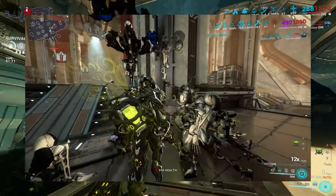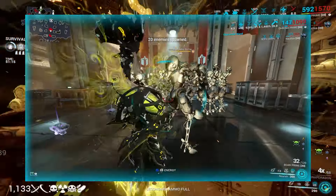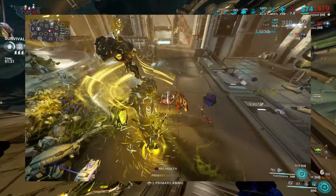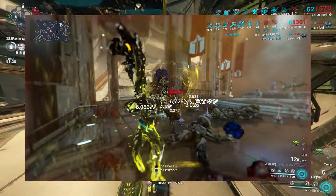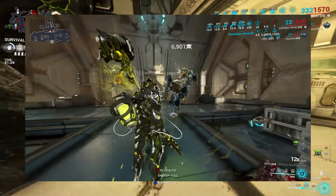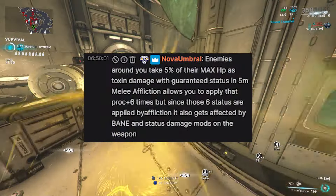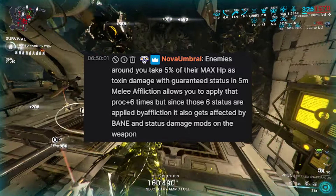However, there is a very specific interaction that this ability possesses, brought to light by Nova Umbral. Simply put, toxin Chroma's aura with a decent amount of range and a melee weapon that has really good lifted status effects allows you to run melee affliction and apply massive amounts of damage via melee affliction and the toxin aura. You run up to an enemy with your toxin aura and hit them — in this case using a blade and whip which have really good lifter status. They'll get lifted up into the air, allowing you to make use of melee afflictions, and they'll be procced by your toxin aura.